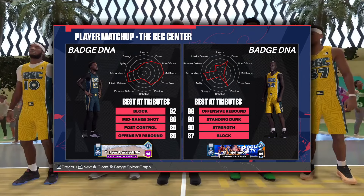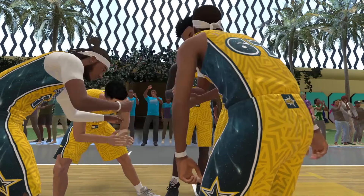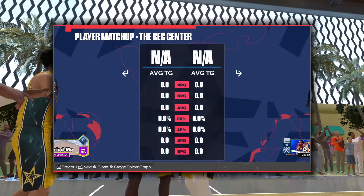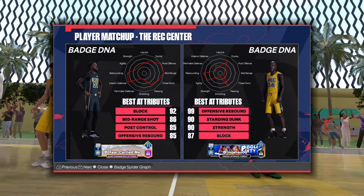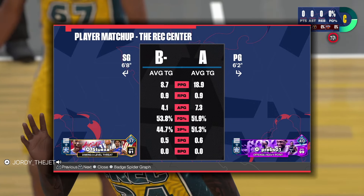And then we've got Jordy. Jordy is basically a center build, but because I'm a power forward and I'm 7'4 and he's 6'8, the game keeps putting me at center. So we're going to swap that around. This is my KD build — it has block because I'm tired of not being able to block weak layup stuff. I wanted to come in with a bit more defense.